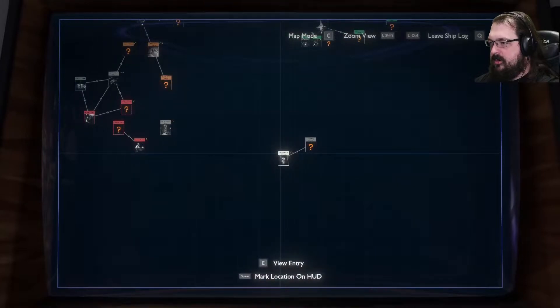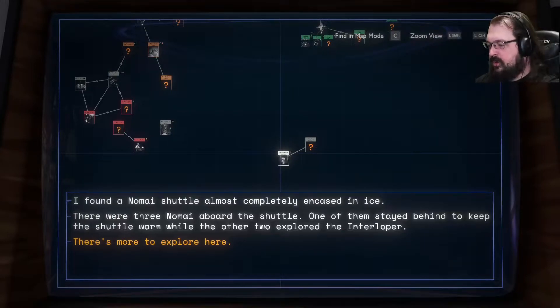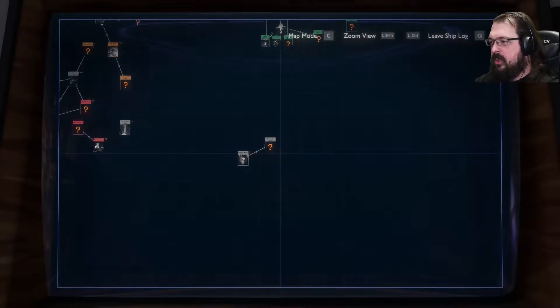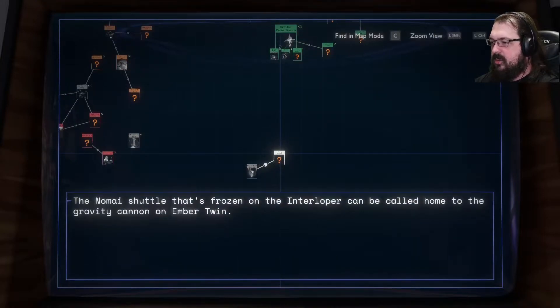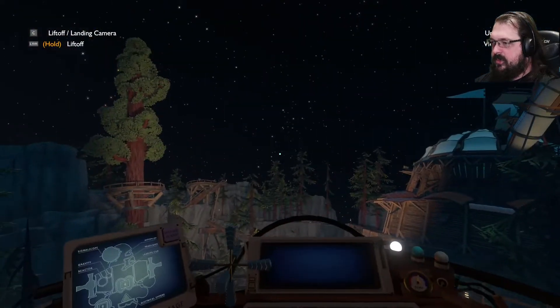Alright, let's check this one out. Found a Nomai shuttle almost completely encased. The other two explored the Interloper, so there might be more to find on the comet. Let's go to Ember Twin and see if we can do that thing, because going to Ember Twin has always ended well for us.